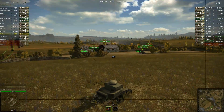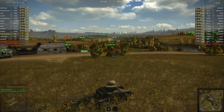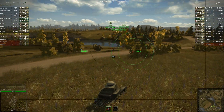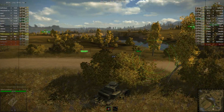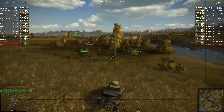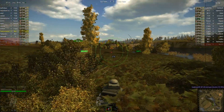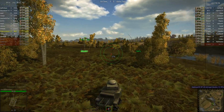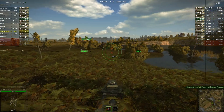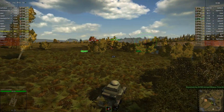Both sides have this big ridge that they can camp behind with a lot of bushes to cover them. I'm not going to do that, because why be boring to watch if you don't have to be? I'm going to come up with my other MS-1 buddy over here and try to push into their base and blow some stuff up. You can see the different terrain will slow you down more — this is soggy terrain I'm going across here.